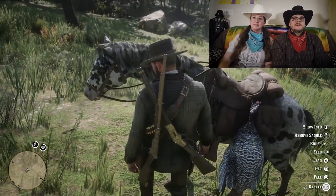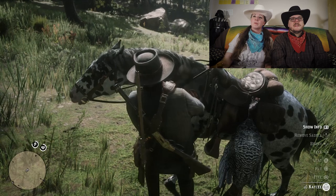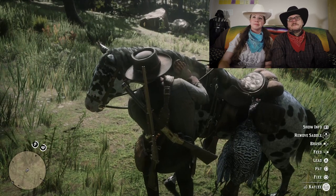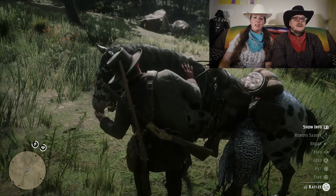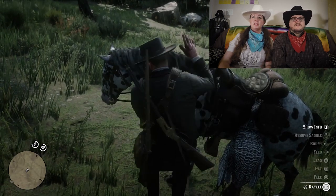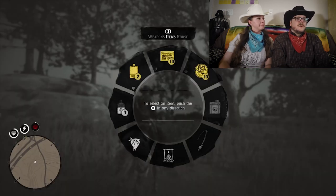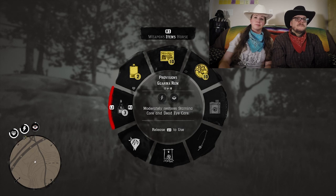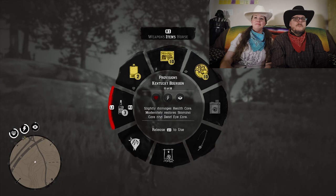So you can actually spend quite a bit of time with your horse. My biggest disappointment is you only brush the same part of their neck the whole time, even if you take their saddle off. Which I feel like you gave me a lot of animations, Rockstar, and you kind of cheaped out on that one. I would like to restore my dead eye. The best way to do that is to drink some rum, which will give me a bit of dead eye and a bit of stamina. What do you get when you drink bourbon? A bit of stamina and a bit of dead eye, but it damages your health core.